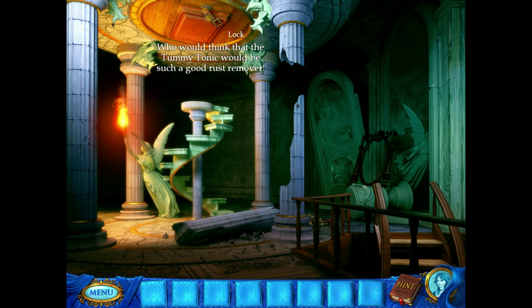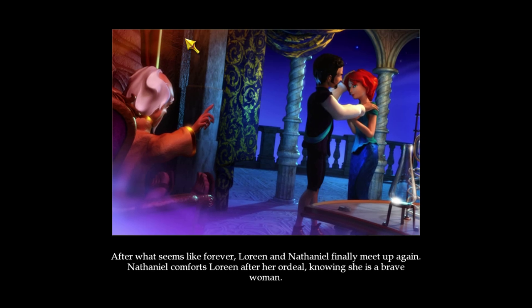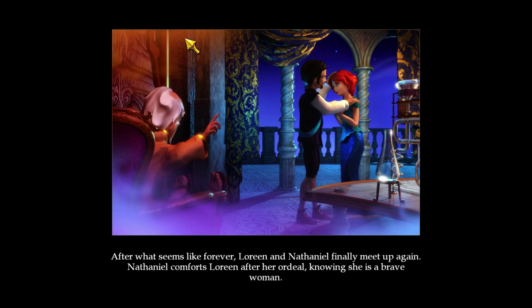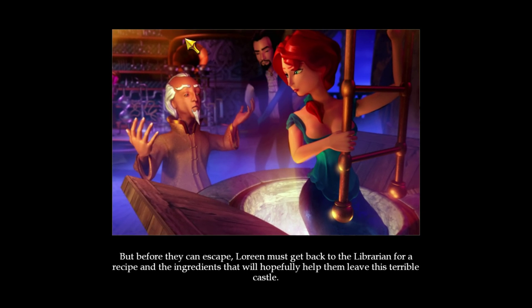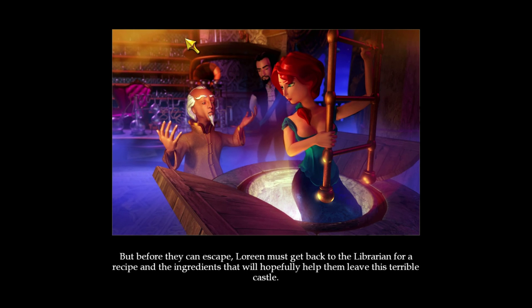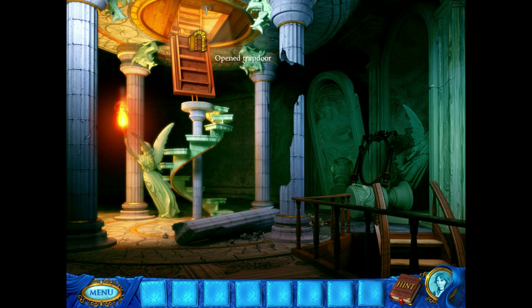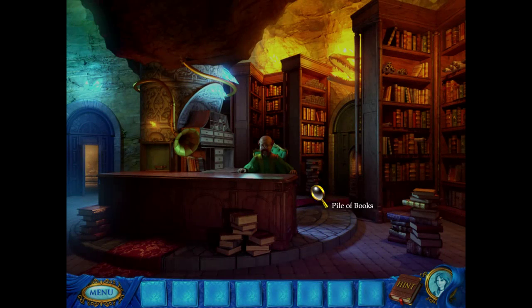The tummy tonic cleans it off. After what seems like forever, Lorraine and Nathaniel finally meet up again. Nathaniel comforts Lorraine after her ordeal, knowing she's a brave one. Before they can escape, Lorraine must get back to the librarian for a recipe and the ingredients that will hopefully help them leave this terrible castle. So she goes up and sees the prince and then immediately goes back downstairs to talk to this guy.